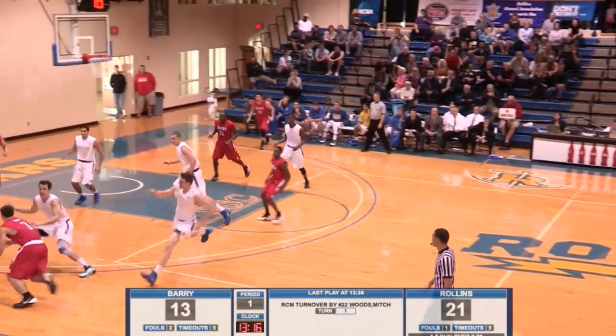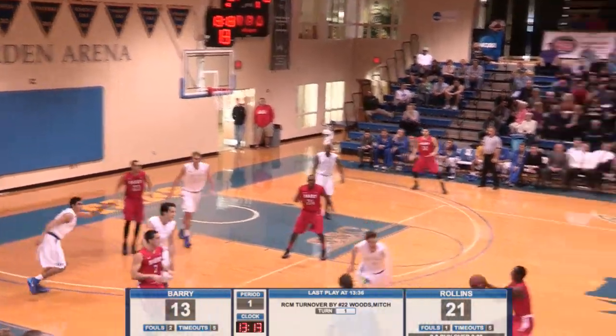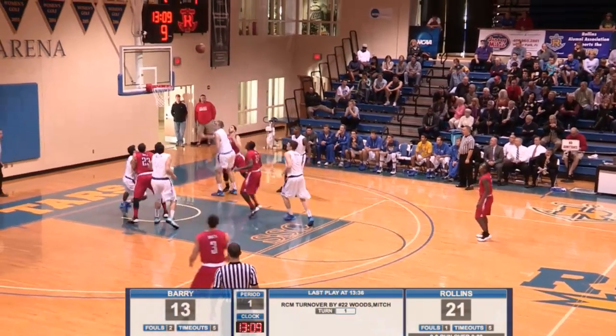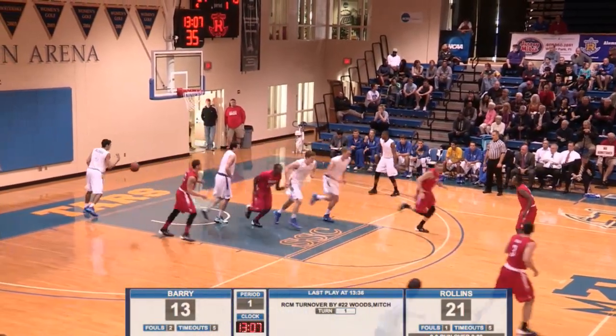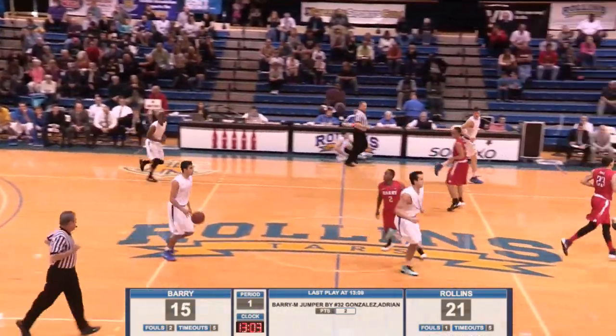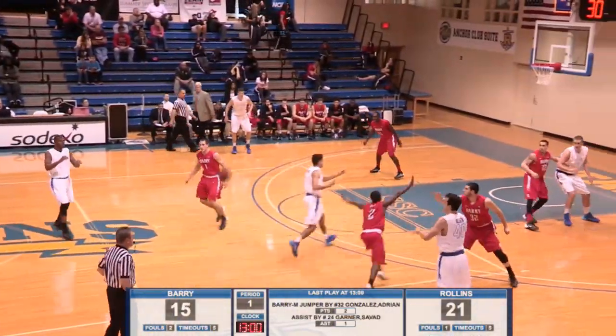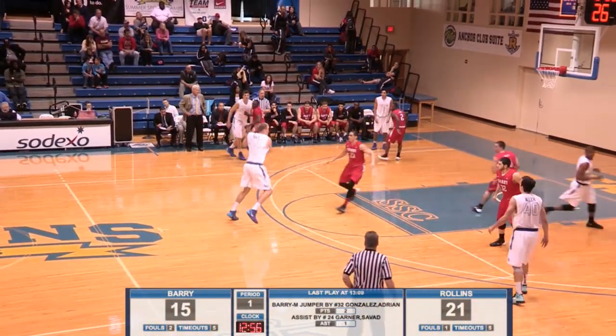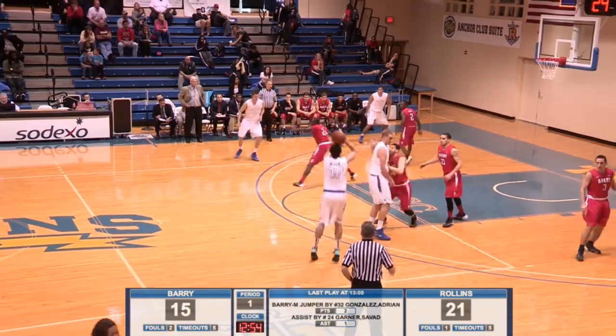Here's Williams — gets it on the side to Ferales. Ferales goes baseline, cut off beautifully by Blessing. Now they throw it into the post. Gonzalez now will go baseline — his runner is good. Yeah, left and just laid that in. He's going to be a big star in this league — no question. I think that's the toughest shot in basketball. Yeah, he's floating toward the basket and left-hands it up and in.